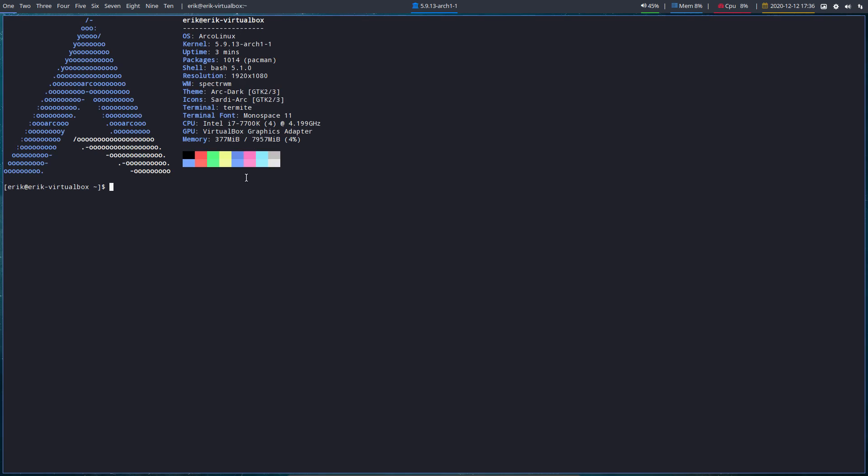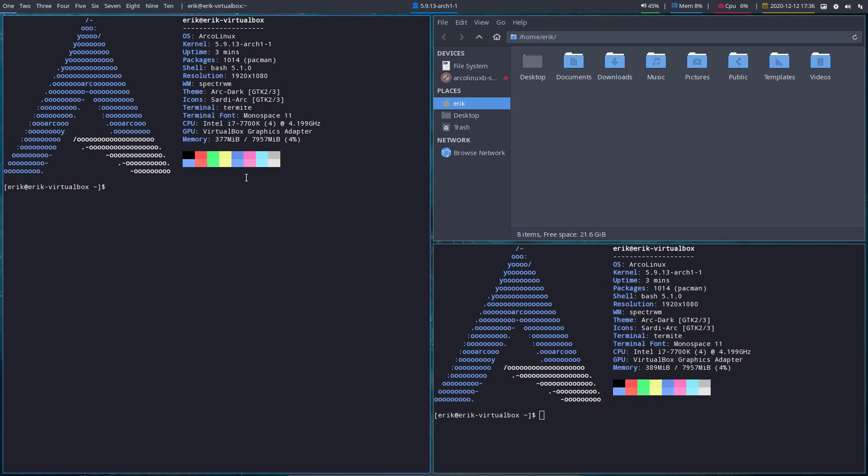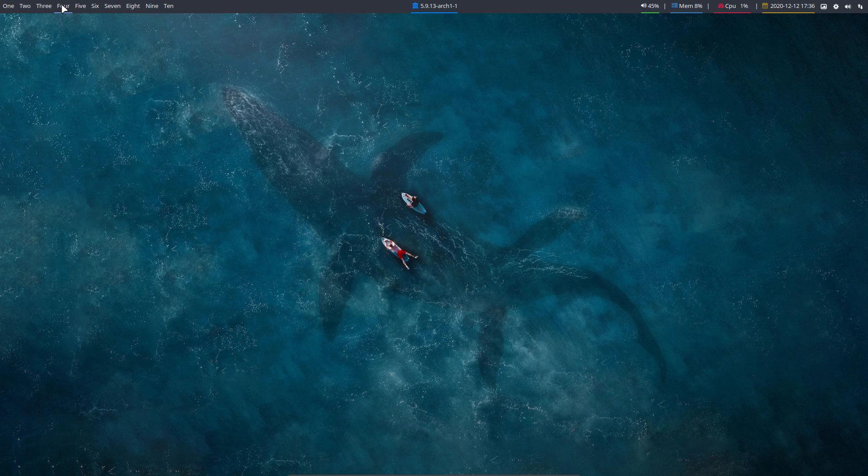Remember: Ctrl+Alt+T, Super+Enter, and Super+Shift+Enter. If we can get to a terminal and a file manager, we're good to go. Up here you should recognize polybar with workspaces. The wallpaper is here, variety is here, pamac is here, sound and network connection — these things are coming from the modules of polybar.